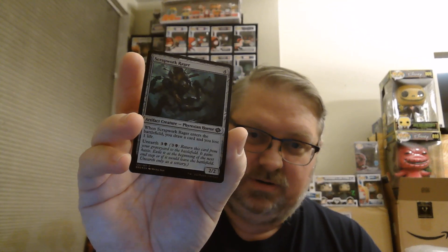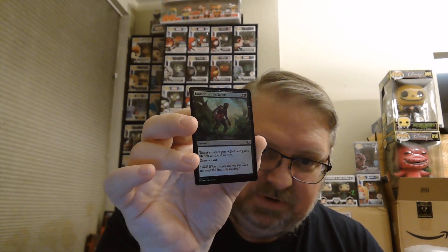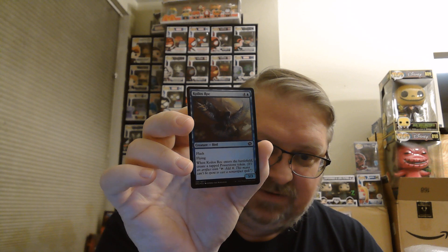Scrapwork Rager — foils are nice looking. Null Root Pallbearer, all foil. Moment of Defiance: plus 2/+1 and lifelink until end of turn, plus you draw a card — can't beat that. Koilos Rock — a nice little flash-in 3/3 flyer that gives you a tapped Power Stone token.